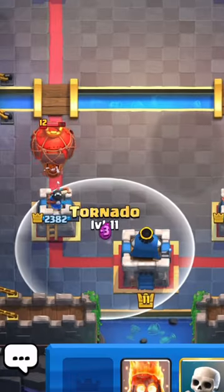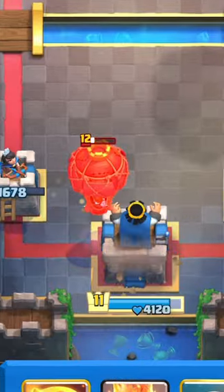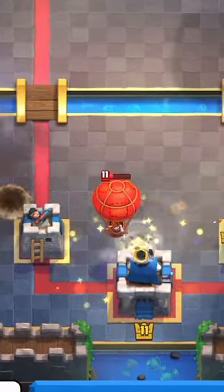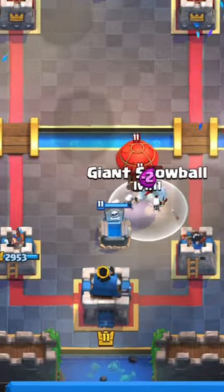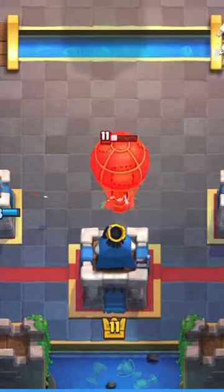There are some simple ways to counter balloon. With just one Tornado you can take one hit but activate the King Tower. You can also avoid the hit using cards such as Mighty Miner or Snowball to help the Tornado. You don't always need Tornado though — you can also use buildings combined with Snowball or Mighty Miner to activate the King Tower.